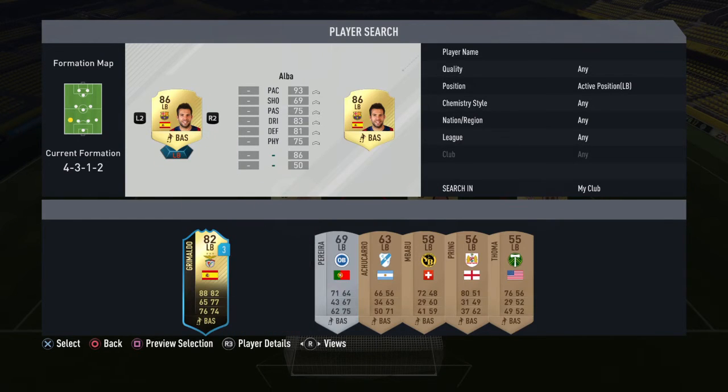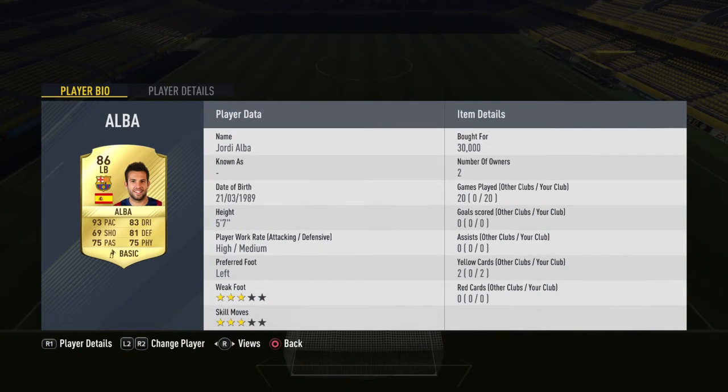In the left back position, we have Jordi Alba, the 86-rated card. He is a god in this game. 5'7", high-medium work rates, same as DeMarcos — just put him on stay back while attacking. 3-star, 3-star. His stats are insane: 93 pace, 75 passing, 83 dribbling. When you go on a run with him, his pace and agility just cuts through defenders with his dribbling. He's had about 20 chances in 20 games — so good. He's also got solid defending and 75 physical.